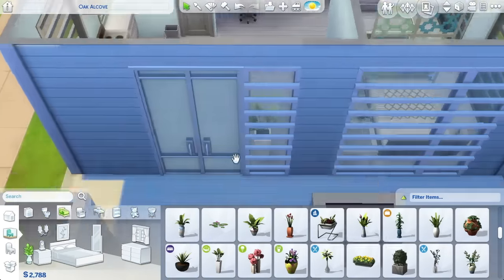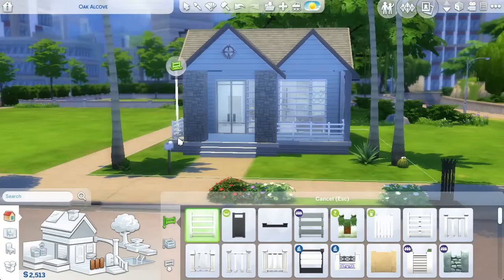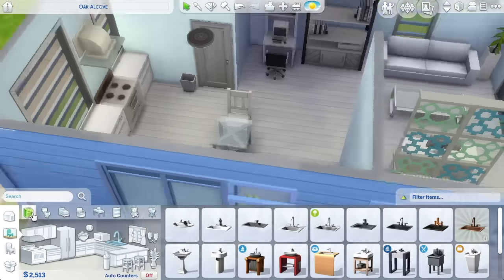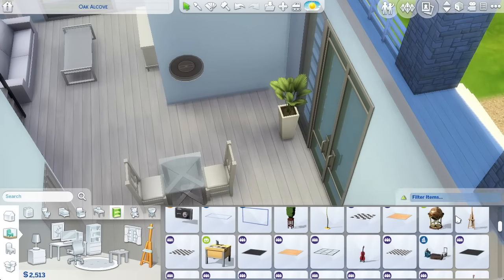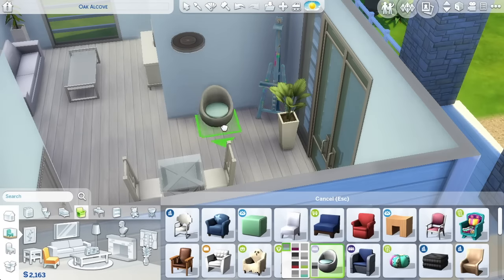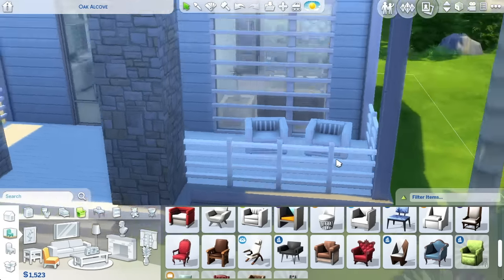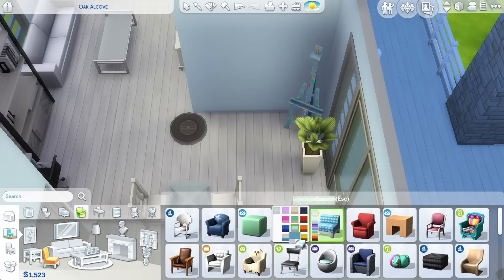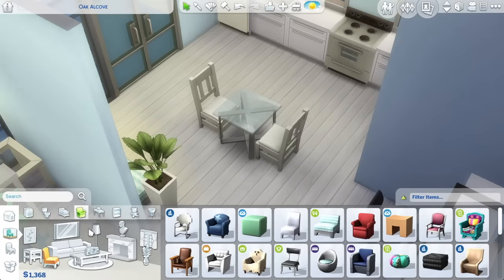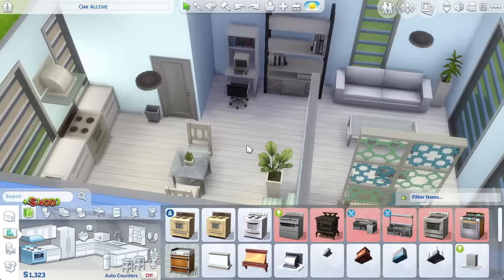When your sims eat food from that fridge they might get a negative moodlet saying the food tastes weird, and your sims can be set on fire. So the first thing you should buy when you earn some money is a fire alarm — I didn't put one in and wouldn't have had the money anyway. Maybe start off with some garden salad so your sims don't even have a chance of setting themselves on fire. Then there's an easel, and I put two little lounge chairs outside on the little porch, which turned out really nice.